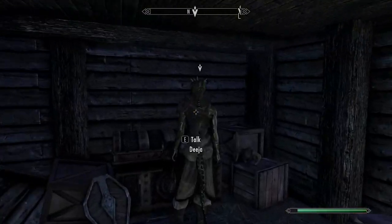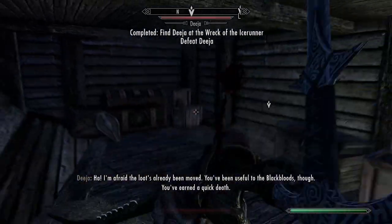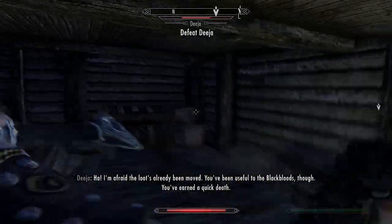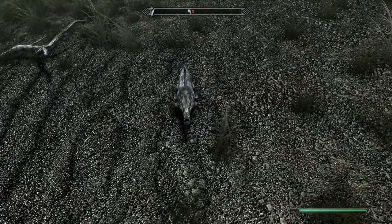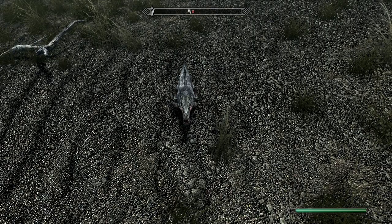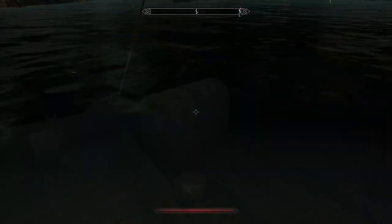We get double-crossed at the boat and now we're off to the hideout to remove the bandits from our hold. On the way to the bandit hideout we run into the legendary magical land fish. After bringing the raid to the bandits we recollect the loot and head back to Solitude.